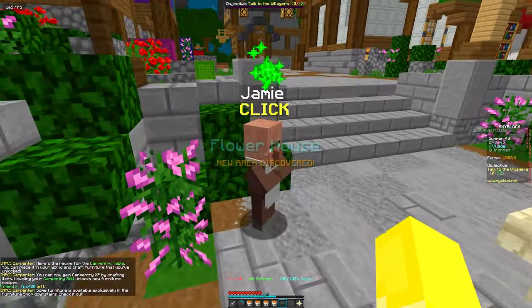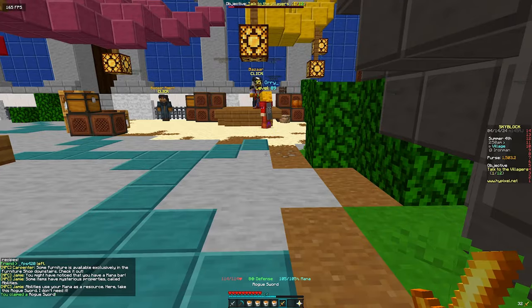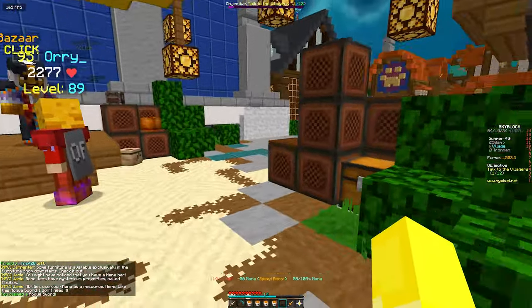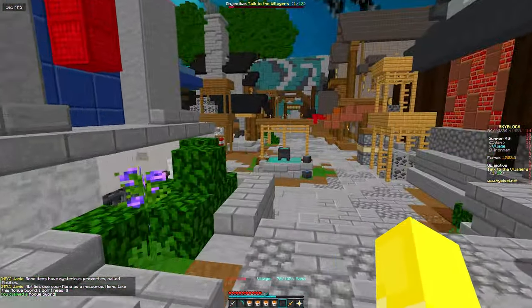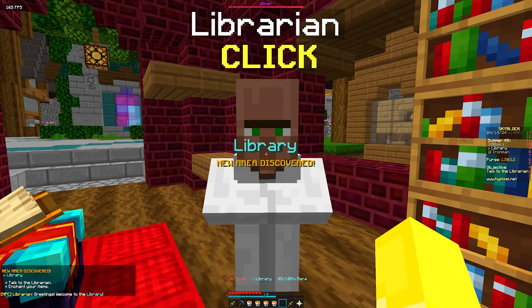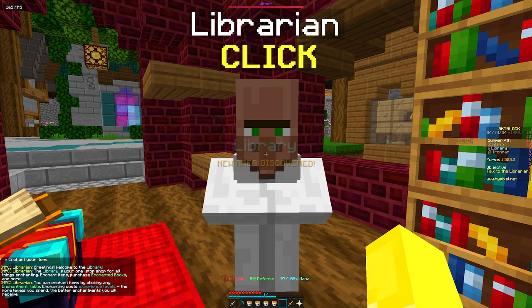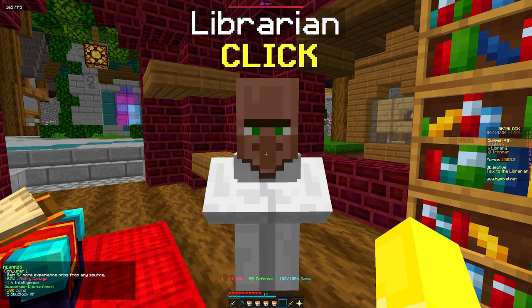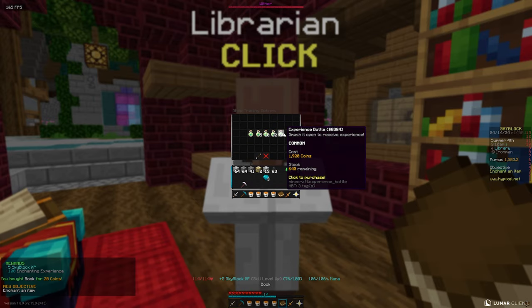Another important quest to do in the hub is unlocking the rogue sword from Jamie. It's very simple — all you have to do is talk to him and this will increase your speed by around 50% early game, which is a great quality of life fix. Then finally we need to talk to the librarian and after going through their texts it'll enable me to buy one book and a bunch of enchantment bottles so I can now start enchanting.